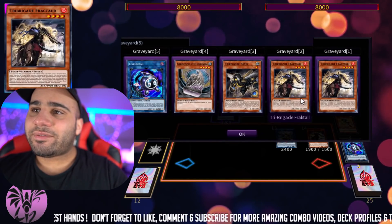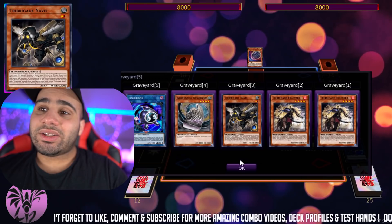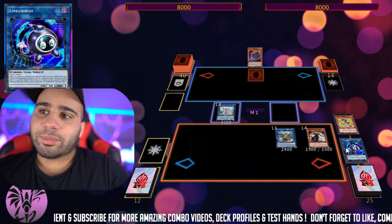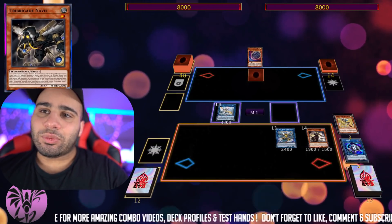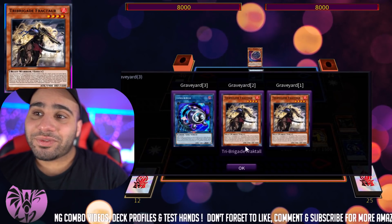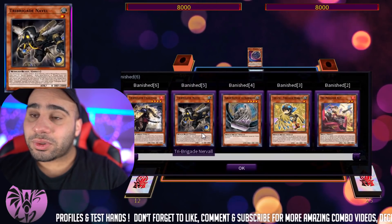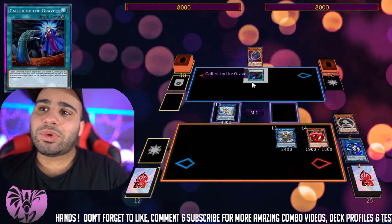As you can see, I have a pretty stacked graveyard — two Fractals, the Nerval, and the Wind Barrier Storm Winds. What might end up happening is that my opponent has Called by the Grave. Right now, I'm actually banishing the two cards that aren't Fractal, and my opponent chains Called by the Grave to banish one of them. Because of that, I kind of lost an effect on the field. I could have played around it if I had searched a card that didn't exist in my graveyard at all, or just banished the Fractal as a cost so my opponent wouldn't be able to use Called by the Grave on it.